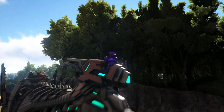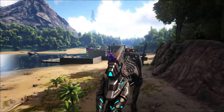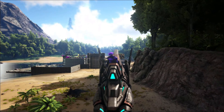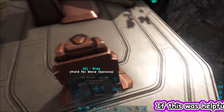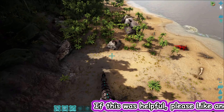I'm on a Tek Stryder and this one has the excavation rig, and it has the generator thing that we call butt guns on the back because it's kind of funny. I think Wildcard disabled the berry harvesting on these guys, so watch — there's a bunch of bushes right there, you can see the bushes and trees and everything.